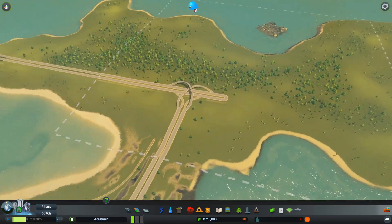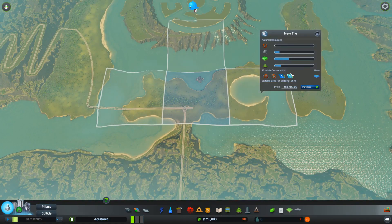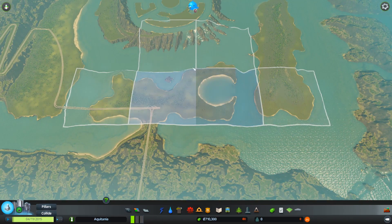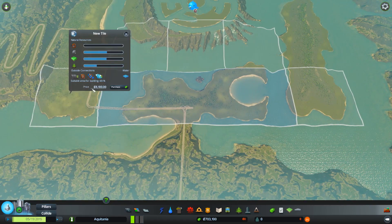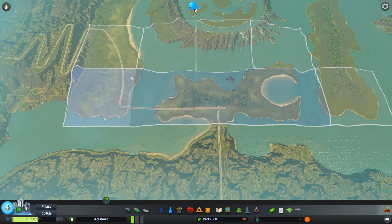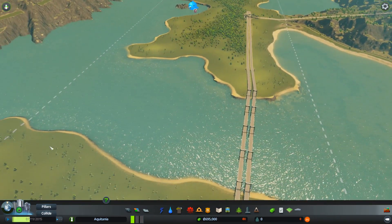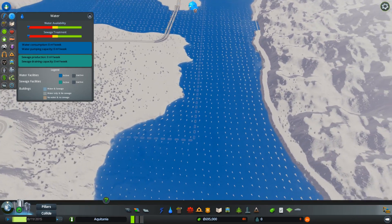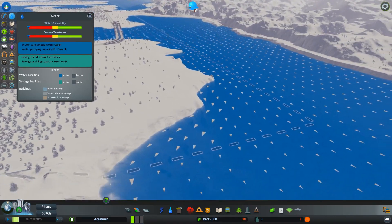I'm going to try and get stuff done as much as I can. We've got 715,000 to spend. I'm going to buy a few tiles — this one up here for 5,000 gives us access to this sort of cove/bay, this one for 7,200, and another one up here for 8,100. The reason I bought those is for the water. You can see that all the water is flowing down here and then goes off the map, so this is a great place to have our sewage outflow.